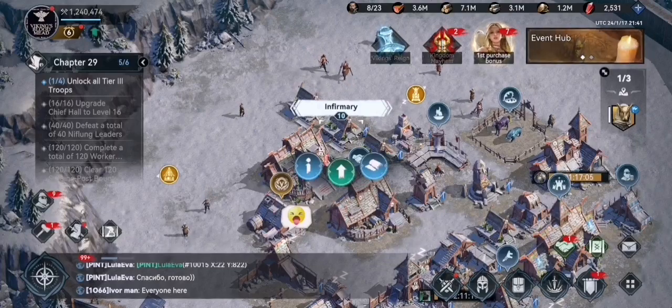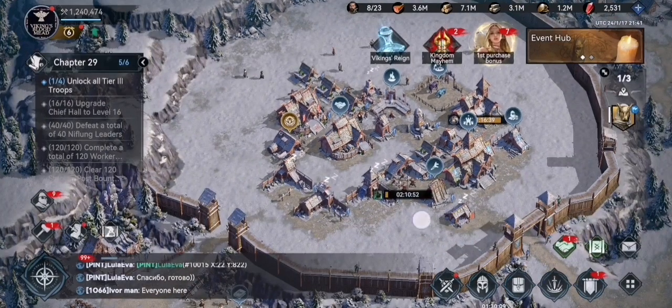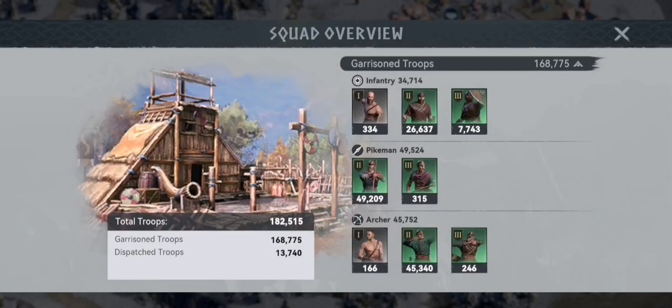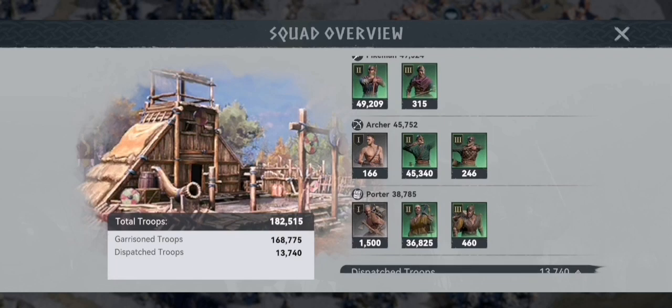The other benefit is your infirmary space. You want to have the most high tier troops you can at this point in time. My infirmaries on this account will only allow me to have 112K troops plus 50 grunts, but I actually have 182K troops.